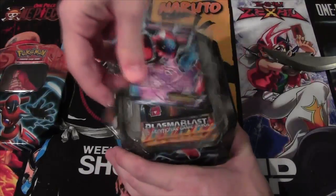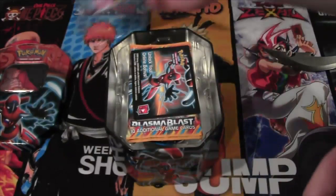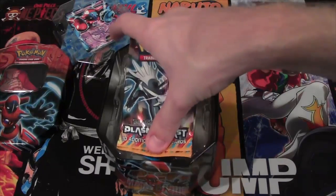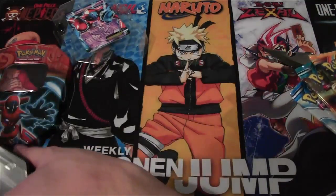Alright, let's see. We have our Deoxys EX — oh, I kind of showed you the whole card. There we go. Looks really neat, I like it. Of course, the unlock code, we'll put that to the side. You guys don't need to see that. Don't steal my code.